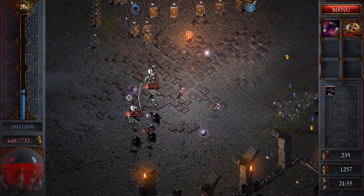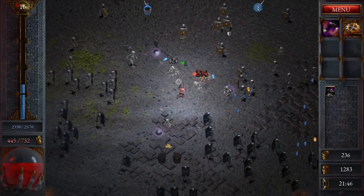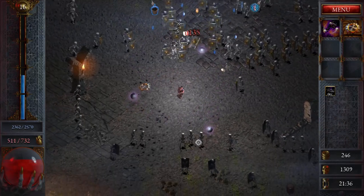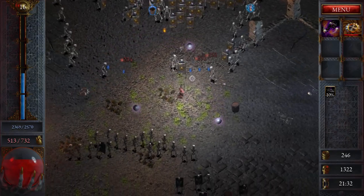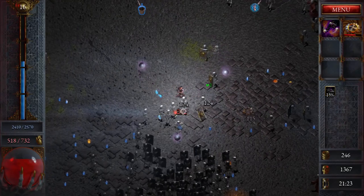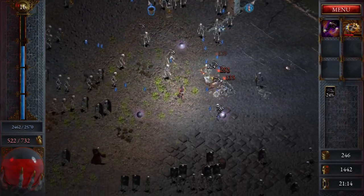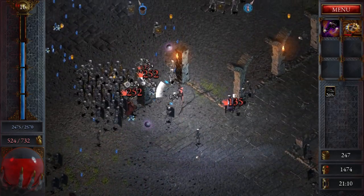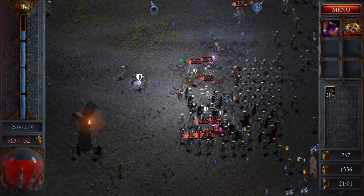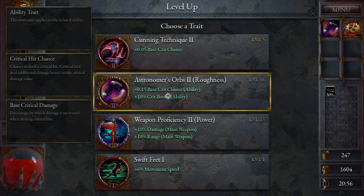So far one ring blade, nothing else. Let's get through this, punch a hole. There is an HP potion over there which I would like to grab. Oh no, not these guys - I hate these guys. I seriously don't like that they have ranged attacks at all. We do need to take care of them because I think they have damaged me more than any other enemy so far. Another level - we'll go with crit chance and bonus.